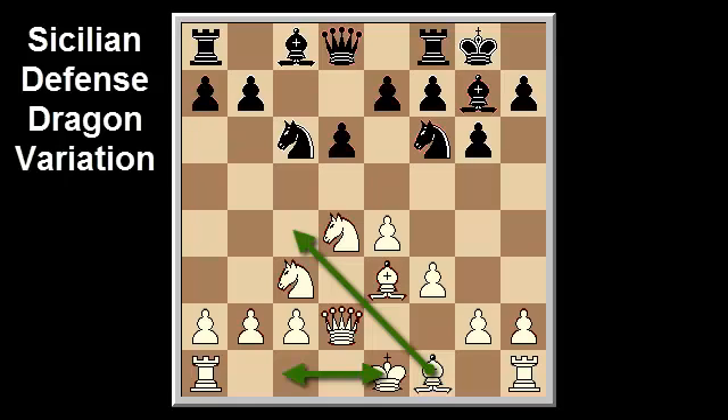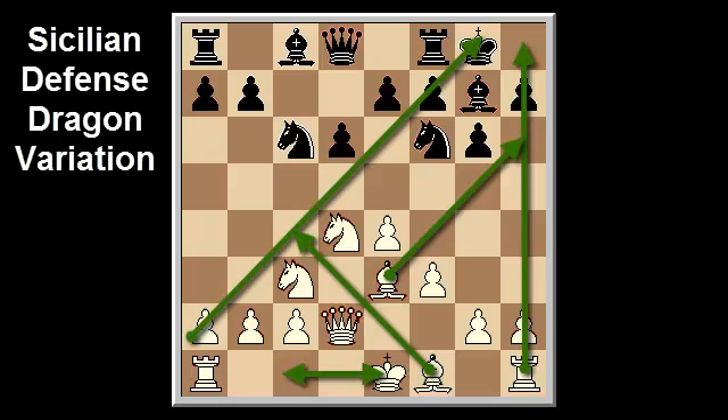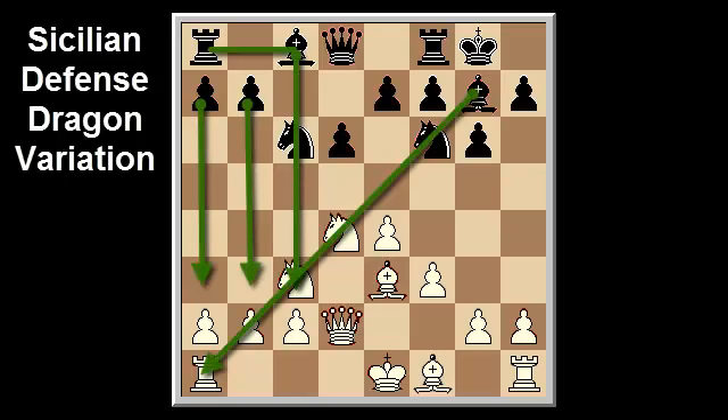The Yugoslav attack exemplifies the spirit of the dragon with a race to mate and pawnstorms on opposite sides of the board. White tries to break open the black kingside and deliver mate down the h-file, while black seeks counterplay on the queenside with sacrificial attacks. Typical white strategies are exchanging dark-squared bishops by bishop e3 to h6, sacrificing material to open the h-file, and exploiting pressure on the a2-g8 diagonal and the weakness of the d5 square. Black sometimes plays h5, the Soltis variation, to defend against white's kingside attack.